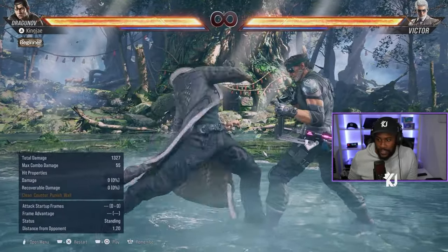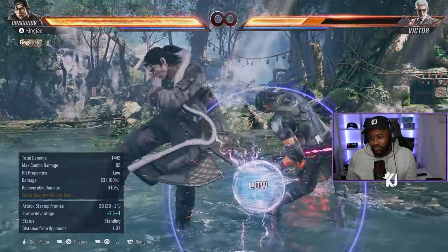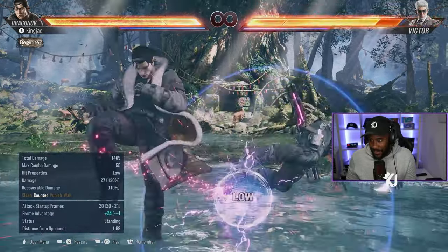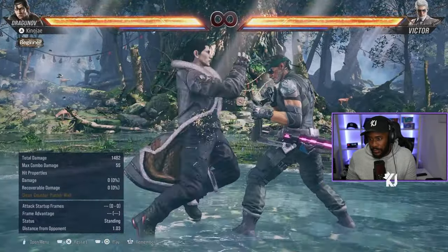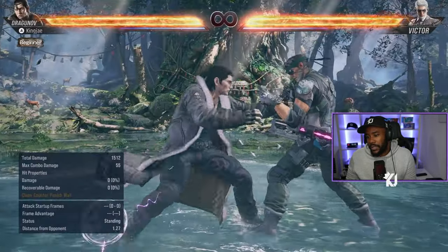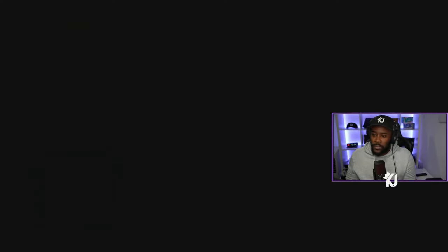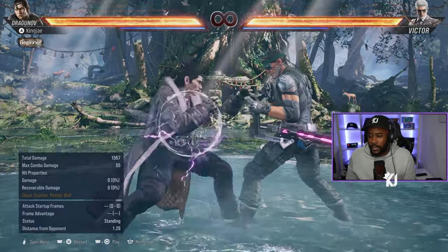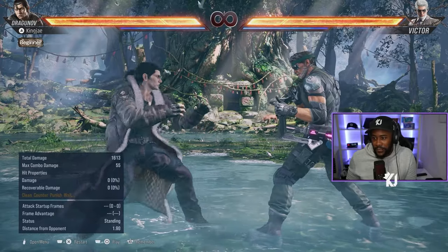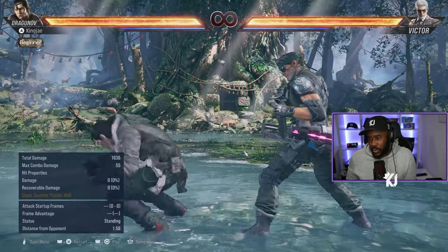He also has down back, down back 3+4, and it's plus on block, so you can do down 2 after or go up. He also has his evasive elbow in this game, which does an instant tornado.